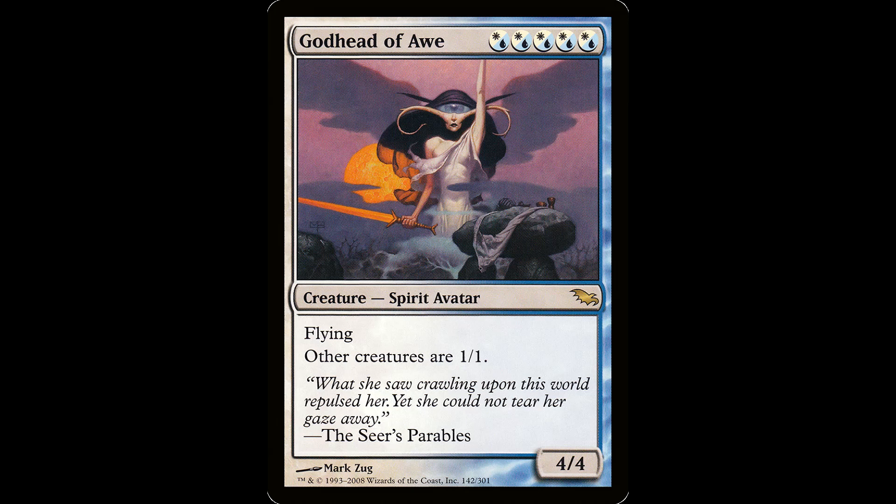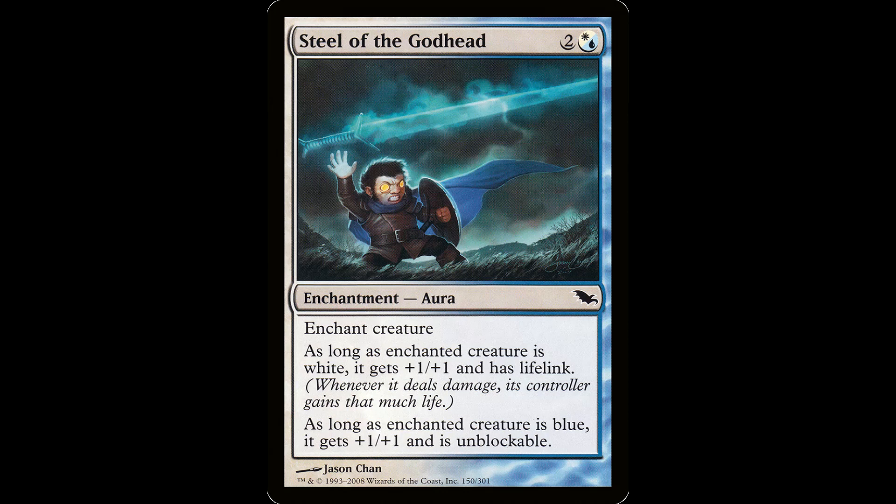This is the Godhead of Awe — five hybrid Azorius for a creature spirit avatar, it's a 4/4 with flying. Other creatures have base power and toughness 1/1 — that's all the other creatures. 'What she saw crawling upon this world repulsed her, yet she could not tear her gaze away.' She's got tentacles on her face — the very definition of a catfish. This can be crazy in a deck where you have anthems and counter synergies, or where you don't rely on combat at all. If you're trying to combo out Azorius and just neuter everybody else's combat strategies, you're good. The signature enchantment is Steel of the Godhead — two and a hybrid Azorius for an enchantment aura. As long as the creature's white, it gets plus one plus one and has lifelink. As long as it's blue, it gets plus one plus one and can't be blocked. Pretty decent in an aura deck to force through damage.